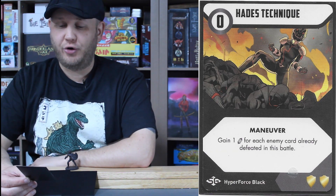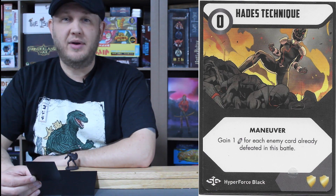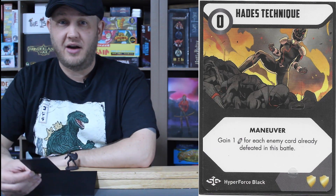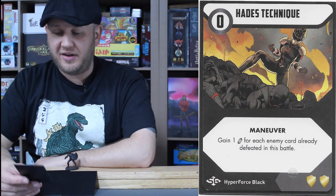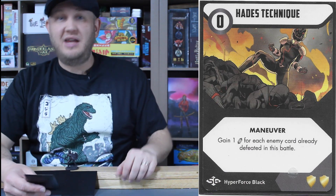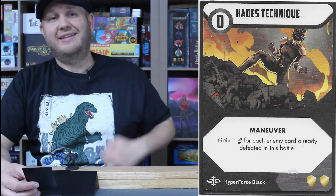A good follow-up would be Hades Technique, a zero cost maneuver card: gain one energy for each enemy card already defeated in battle. You can use this at the very end of the battle after defeating all foot soldiers to generate a maximum of four energy — and this includes monster cards, each counting separately. If you defeated all those monster cards and foot soldiers, you play it to draw in a lot of energy, distribute it to the rest of the team, or put it into a powerful attack to take down any remaining strong enemies.